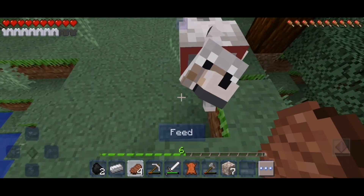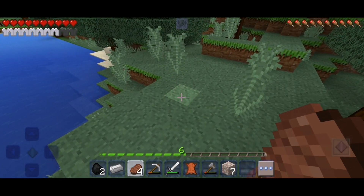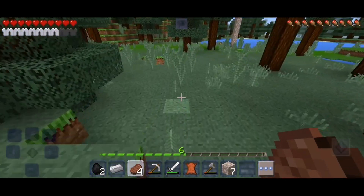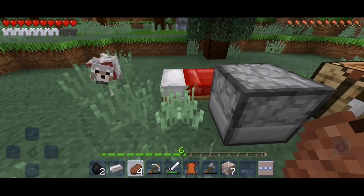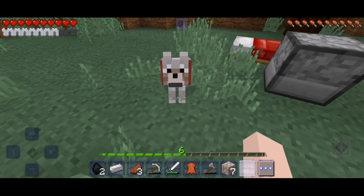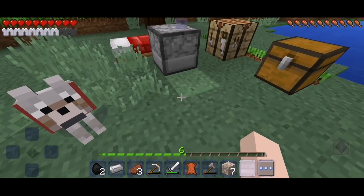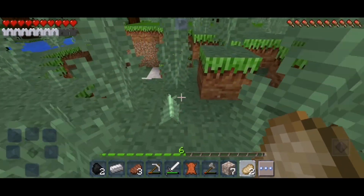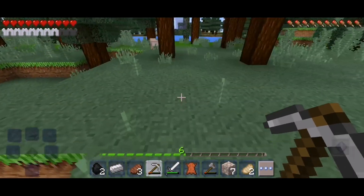Doggo, you following me? Okay guys, I have a question — what name should this dog have? We have a dog now but what name should we give him? Tell me something creative and maybe I'll choose your comment for the name. We're back at the base now and he will sit here. We did two tasks! I think we can do one more — let's find gold. We're gonna go to the caves and find gold, so doggo you stay here.